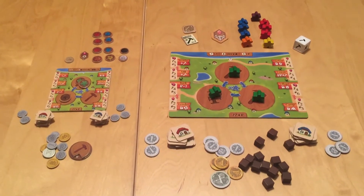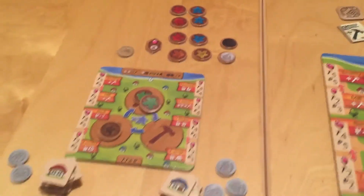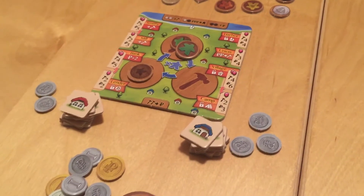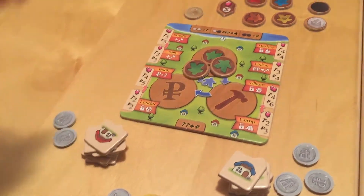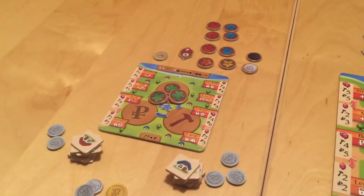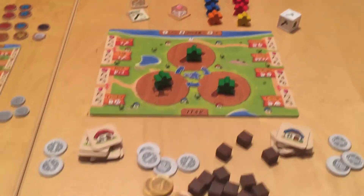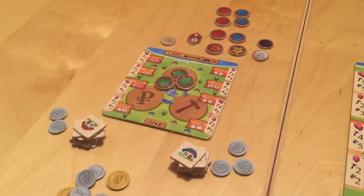Here we have a setup for Province Deluxe Edition as well as the original version of Province. As you can see the original version is pretty small — it feels a lot like a pocket game in comparison. As I set this game up, it was just much easier to get the Deluxe going; stacking the tokens for the houses in the original was actually pretty annoying, and picking up the single coins is definitely pretty fiddly. It's a great game and an excellent pocket travel game, but this new version feels like a standard two-player board game.